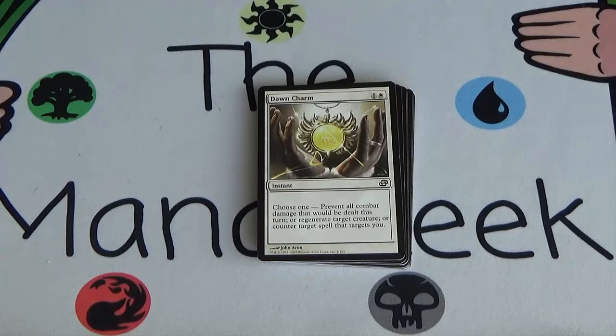Next up we have Dawn Charm. It's a 1 and a white instant, and you choose one: prevent all combat damage that would be dealt this turn — don't play fog — or regenerate target creature, which is okay, or counter target spell that targets you. Depending on what kind of burn and spells that target you are in this format, that could be decent. Quick note: Planar Chaos had color shifting, so abilities that really belonged to other colors were placed in other colors. That black card gave Kindled Fury's ability — first strike and +1/+0 — which is much more reddish. Dawn Charm's regeneration ability is very green, and countering a spell that targets you is very blue.